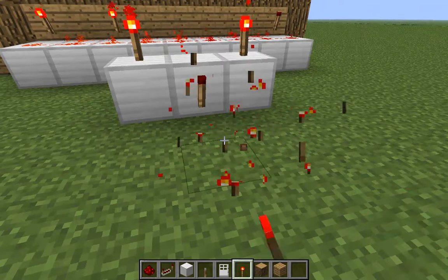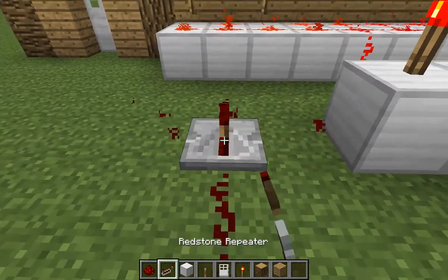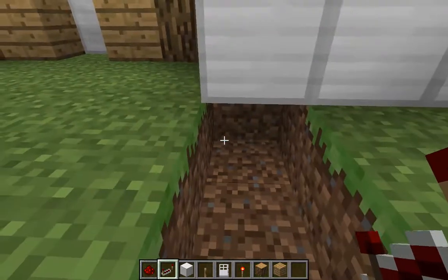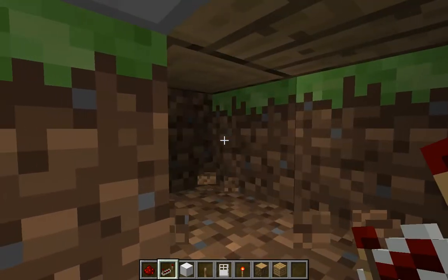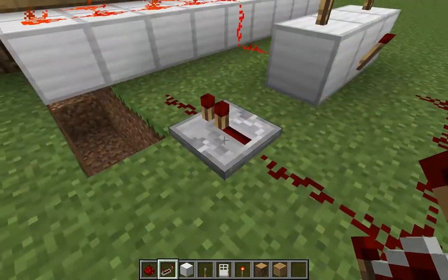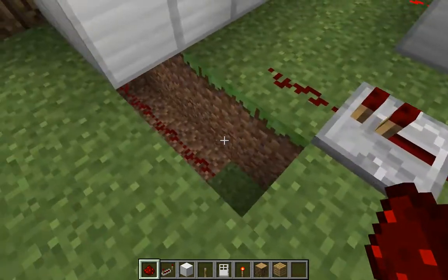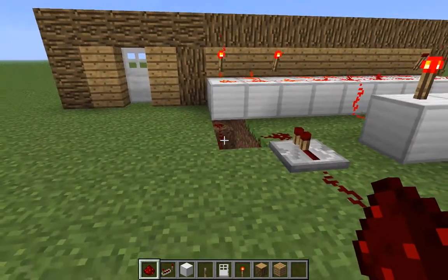Take the redstone and drag it over — you'll need a repeater. To make it look nice, maybe you should go down here and make it go under the door. Take the redstone and connect it to the door. Like this — now it's connected.